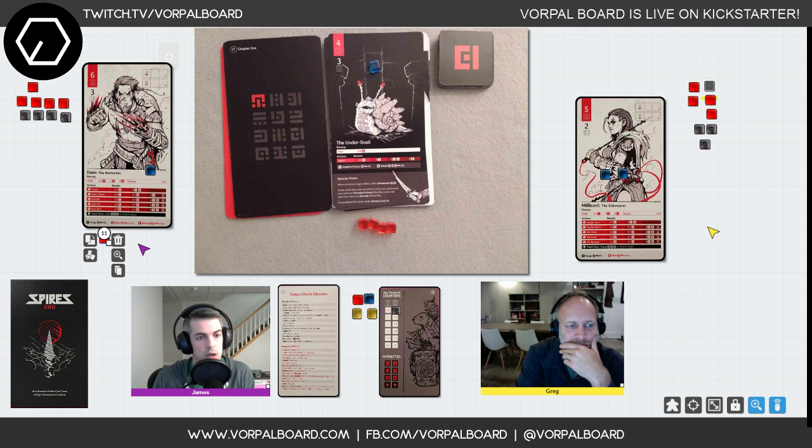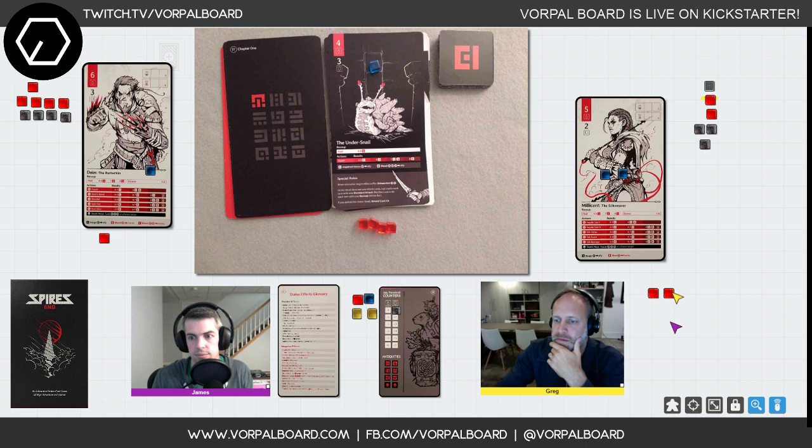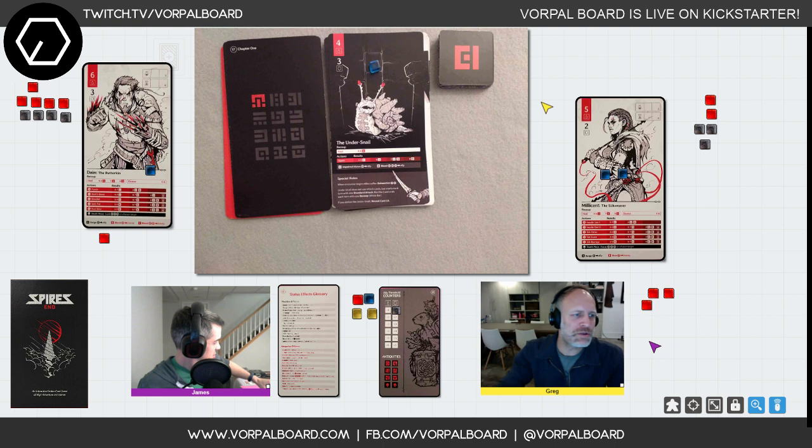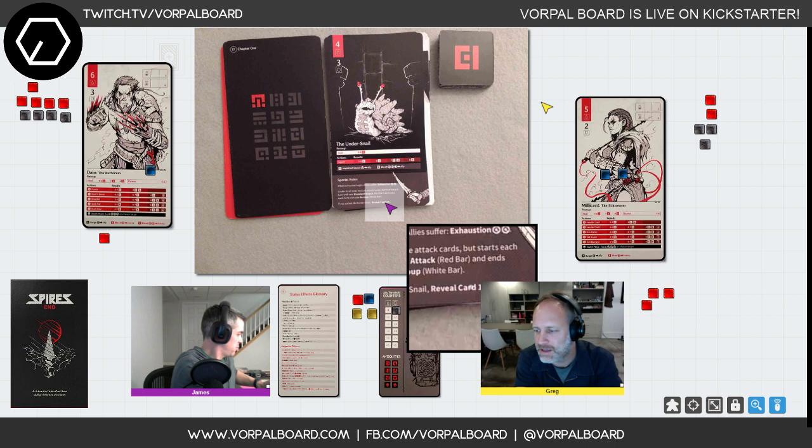Greg rolls and gets a six on Net Snare — five damage — the Undersnail is dead. One of these times we're going to see an enemy attack; this has been unusually easy. The Undersnail is gone and we reveal card 19.